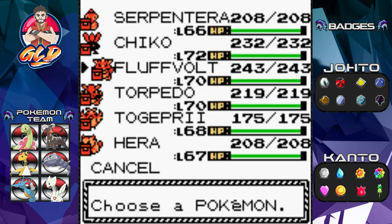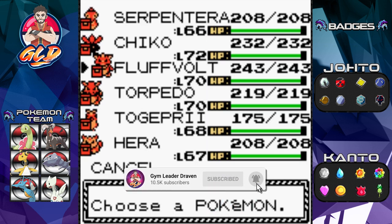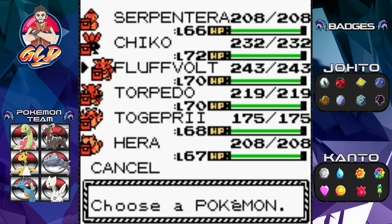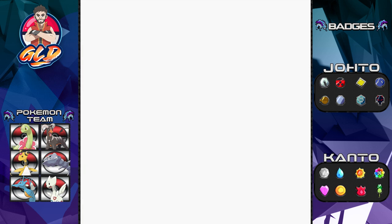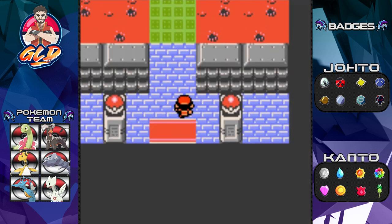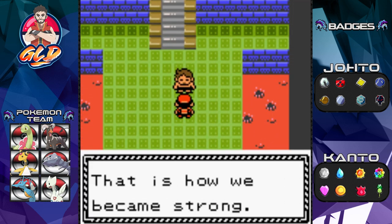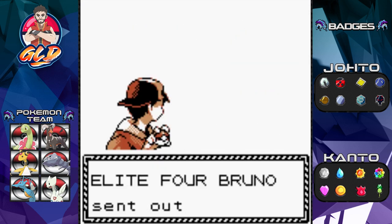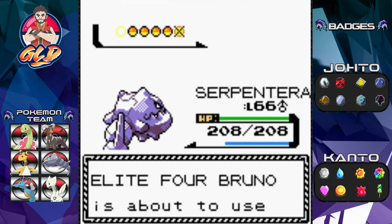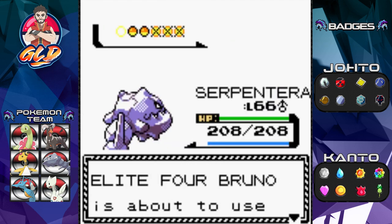Once my Pokémon started getting to around the 60s in level, it became a little bit easier battling every single one of these trainers. I was actually doing challenges like using one Pokémon at a time, but I would have still lost money doing that so that changed. We're going straight to Bruno and speeding up everything again — I don't know why he's third in the whole totem pole.